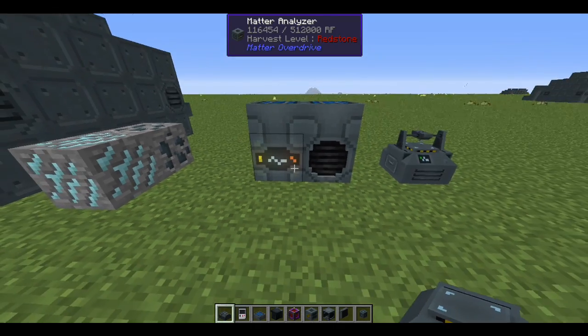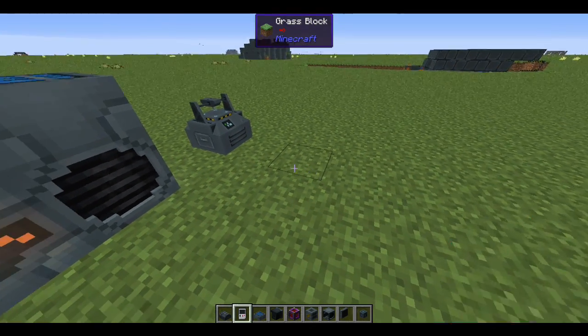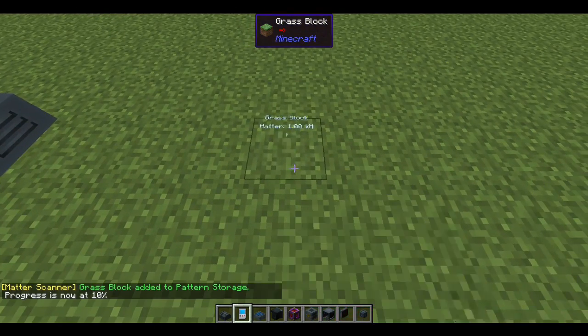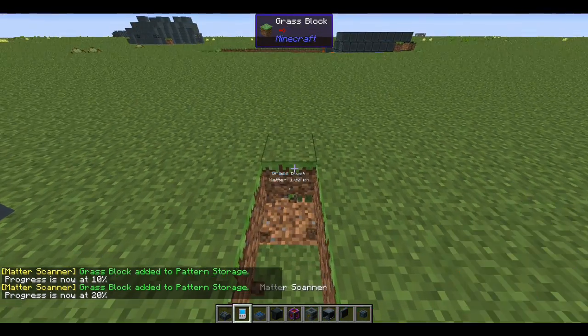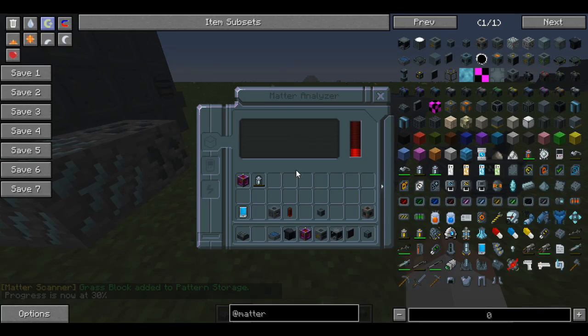These two blocks — the pattern storage and the matter scanner — are where everything really starts. The pattern storage needs a pattern drive inserted, and it will hold all the pattern information for Matter Overdrive. Craft a matter scanner, and right-clicking it does nothing on its own because it isn't linked to anything. Once you place the scanner in the pattern storage, it comes online. Hold it against a block and it reads the block — for example, grass block at one kilomass — and it claims that block, showing 10% progress.